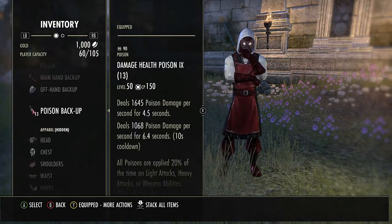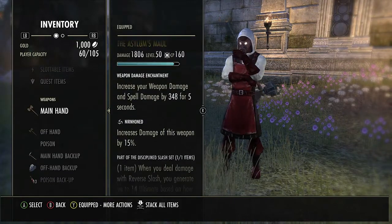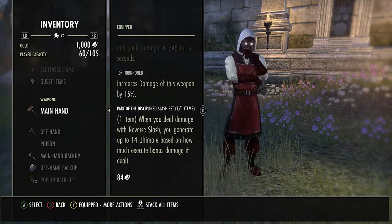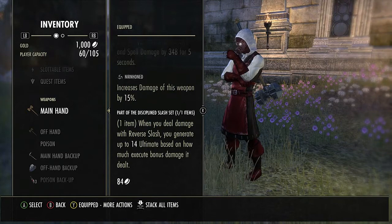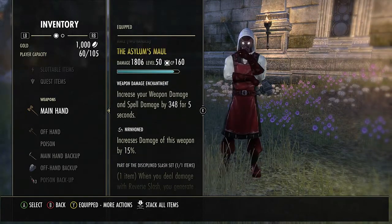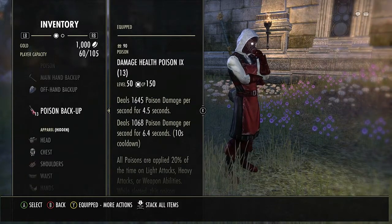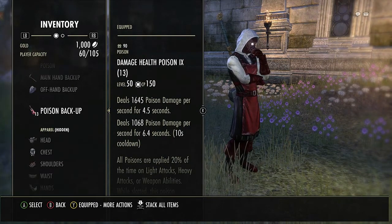The Asylum Maul is one of the most important parts. It's good with the DK — when you deal damage with Reverse Slice you generate up to 14 ultimate based on how much execute bonus damage you do, so it synergizes well. I have a weapon damage glyph on this weapon because I'll heavy attack into a leap. The poisons are good on this bar too; this is the bar I use to whittle somebody down to around 60% health before taking them out with a leap.